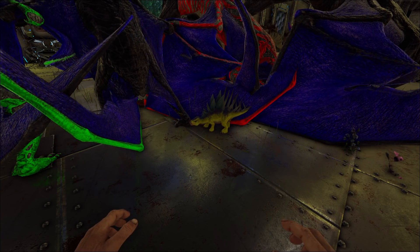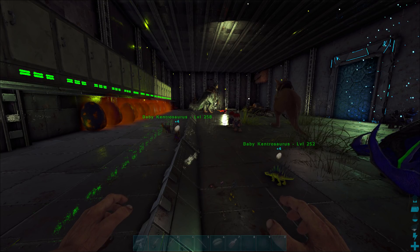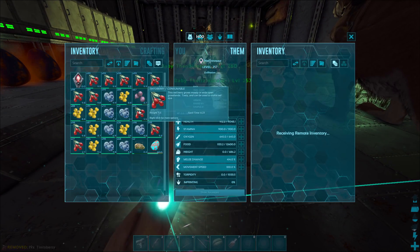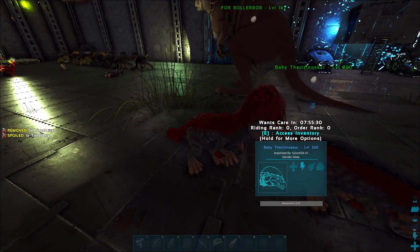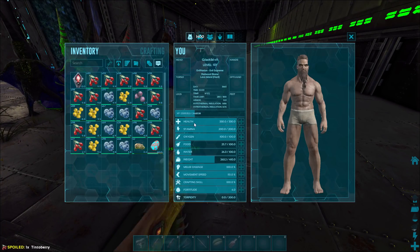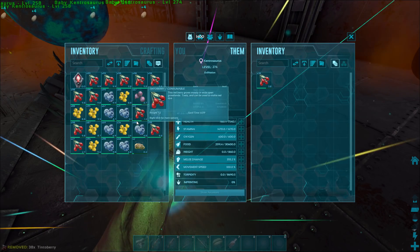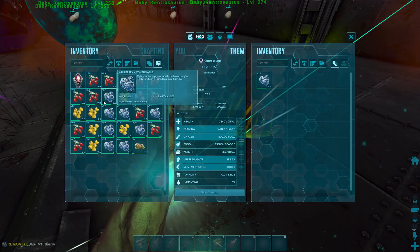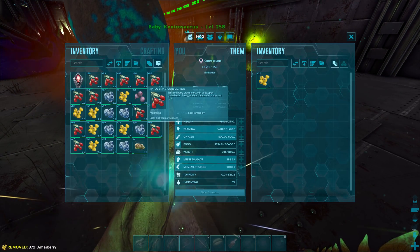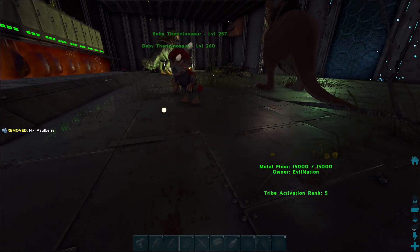We've got Therizinos and that Giga coming out next. Therizinos came out — they're actually pretty good. 9k HP on the Therizinos, and 414 melee. So they're actually decent. I'm surprised that they had this good of Therizinos in that. This was all mostly from that Redwood cave — we got a lot of eggs out of this. Not quite as good as Arthur's since they're just a little bit worse, but I'm definitely going to keep them. Not worth getting rid of them since they're only a little bit worse than what we've got anyway.